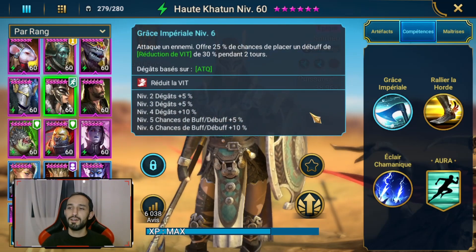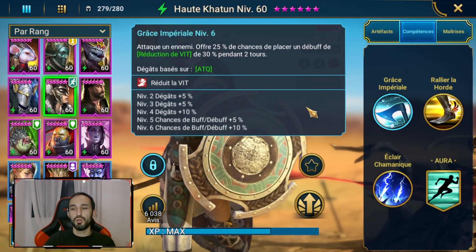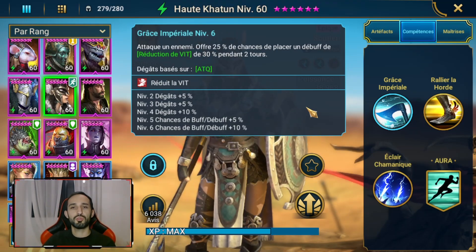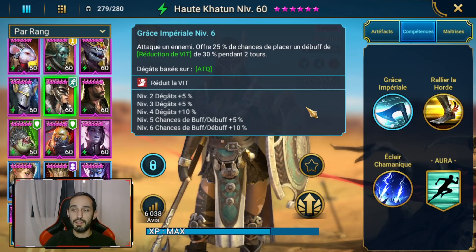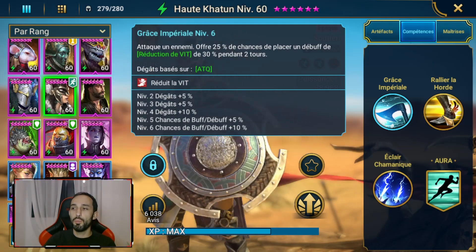Grâce à Impérial, elle va attaquer un ennemi et offrir jusqu'à 40% de chance de placer un debuff réduction de vitesse de 30% pendant deux tours. C'est plutôt pas mal, parce qu'on a 40% de chance de réduire la vitesse sur son A1 dès qu'on attaque un ennemi, et c'est deux tours. C'est en plus une réduction de vitesse de 30%, on prend.